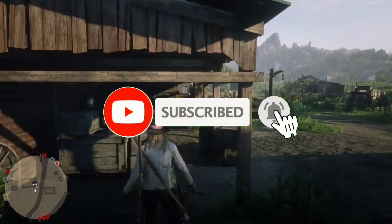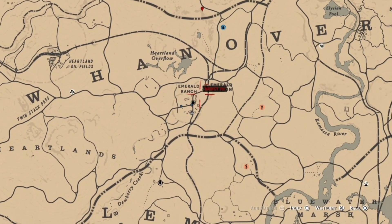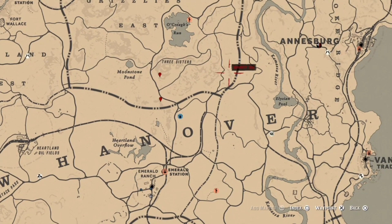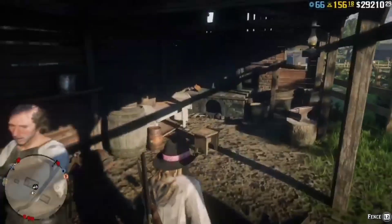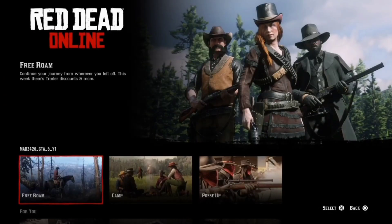Anyway, on to the second one. The second one is over at Emerald Ranch. Here's a little method — this is where I'm going to show you what I discovered that's going to be really handy for you guys, so you can make money as you go doing the glitch instead of stacking them up. That's where we're going to be getting the collectibles from. When you're at the fence, you're going to go ahead and find a new free roam. I highly suggest that you just pause again, go to online and find the new free roam — you will load into a lobby pretty quick.